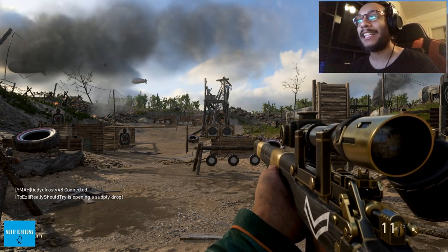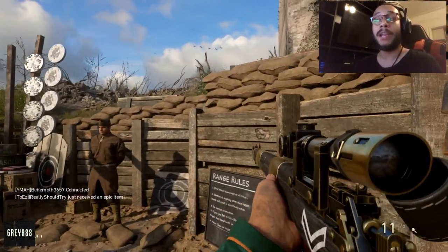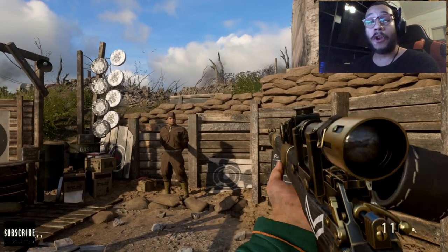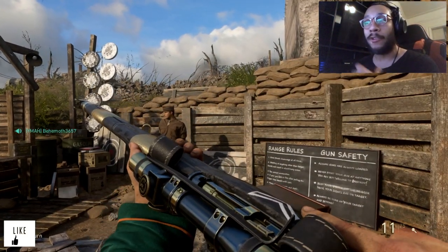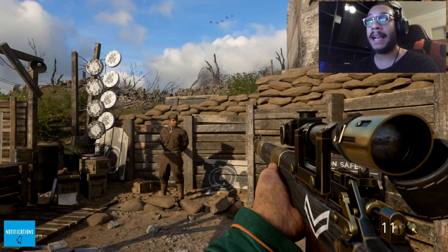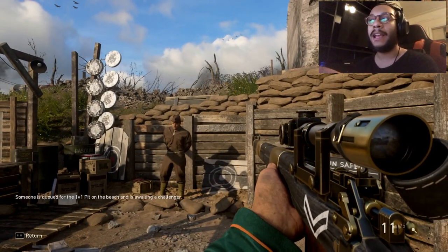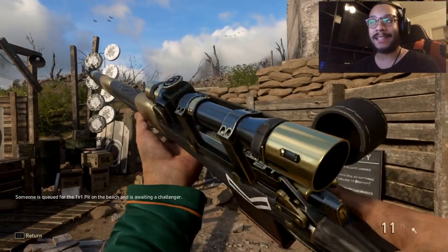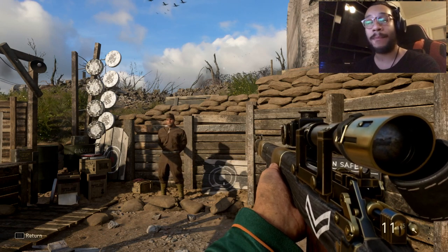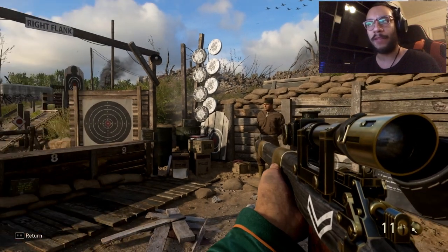Thank you all so much for watching today's video. The Sweetie 2 Lee Enfield variant is something a lot of people don't even know about, but it's really cool-looking. Hopefully you guys can get it someday. If you're not lucky enough to get the heroic variant, you can actually get the Sweetie in epic form from the quartermaster collection — it'll be a little more rusty and not as bright as the heroic, but you can purchase it with armory credits. Let's get into some gameplay.